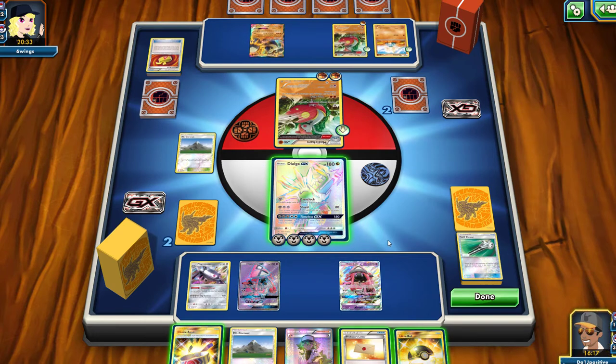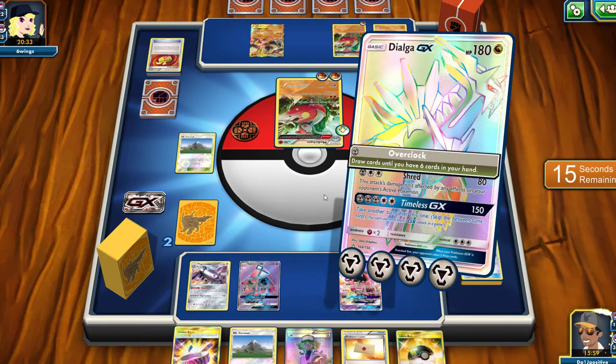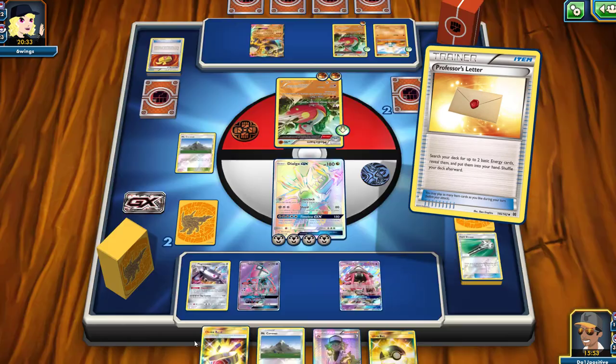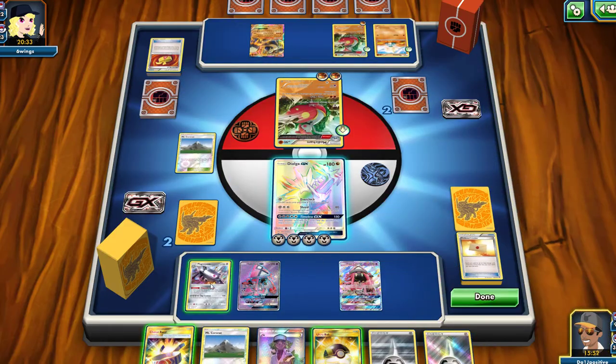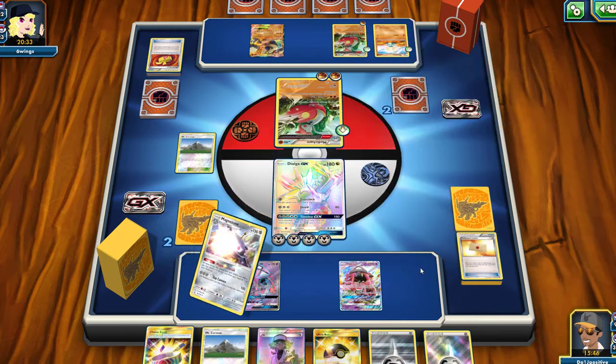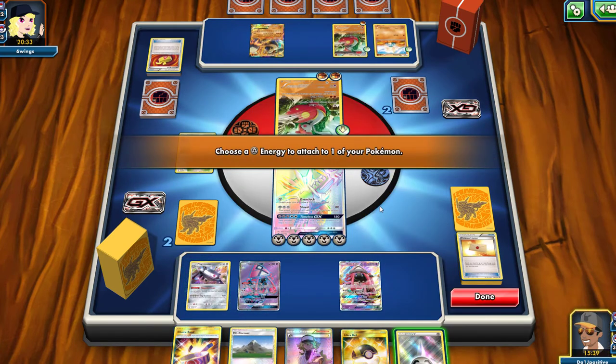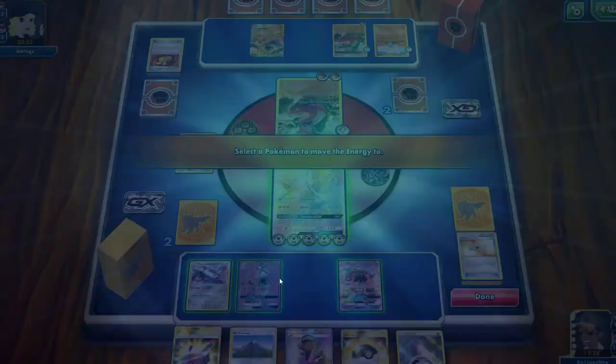I might have to bring out another attacker. I know they're going to bring out the Regirock to try and stall me. The question is can I get a Guzma — I don't think I can, which is going to be a bit of an issue. But they won't be able to retreat the Regirock either, which is a plus for me. Let's get those energies out, get the Dialga GX set up and ready for Timeless GX. I want to set somebody else up but I don't know who it's going to be — I don't think anyone has enough energy, so I'll attach this to a Lele.